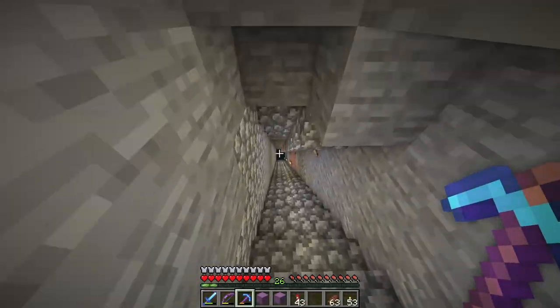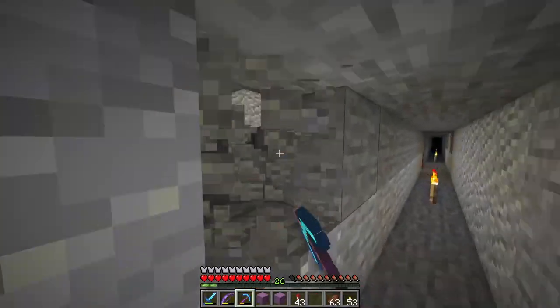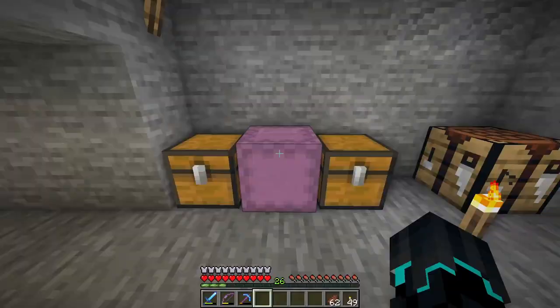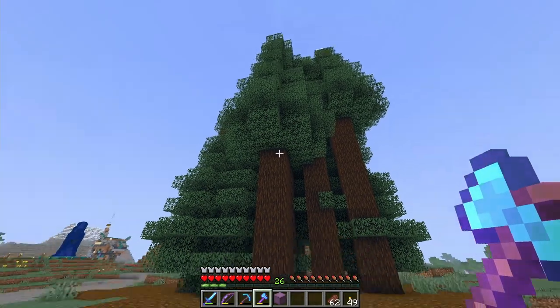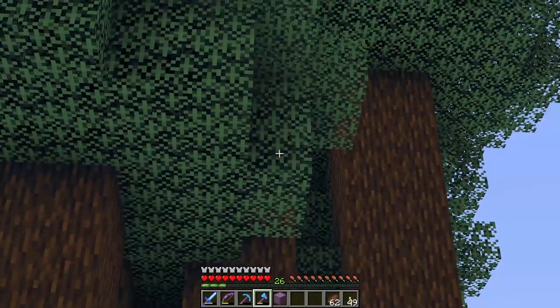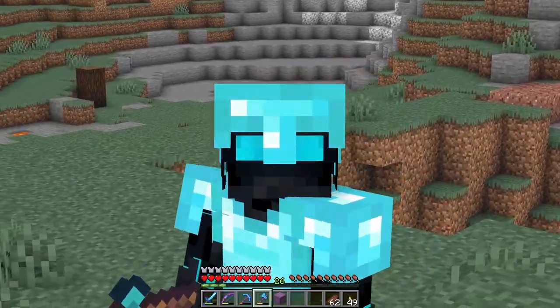Next I need to go mining for andesite because I need quite a lot of it - the perfect place is my branch mining area. A good patch of andesite here, and after a quick mining trip I now have all the andesite I need. I also grabbed some blocks of amethyst and some dripstone blocks, plus a little bit more gravel. Next I need a lot of wood, so I better get chopping.